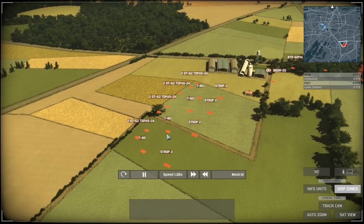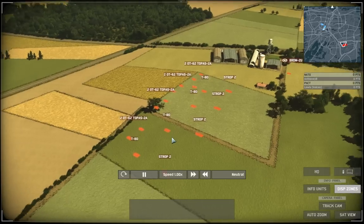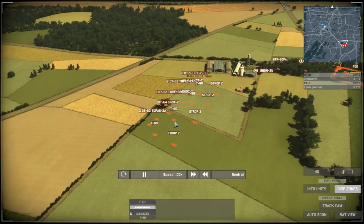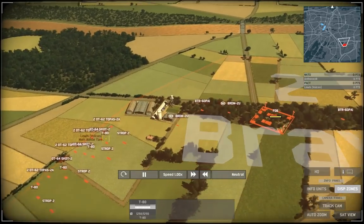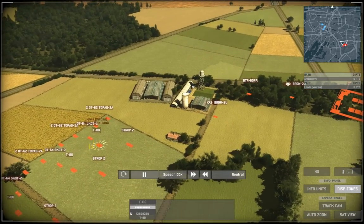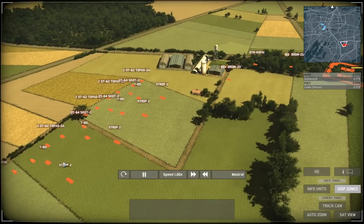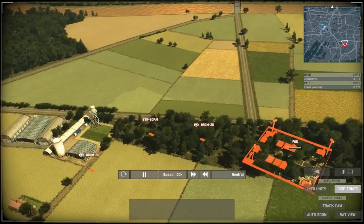I have four T80s — these are the cheapest T80s you can get, they cost nine points each — and I have four strops for the four T80s. I normally go for one strop per T80 just because it allows me to judge roughly how much anti-air I'll need for the value of the tank.